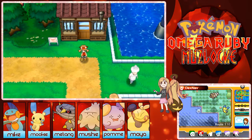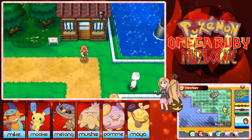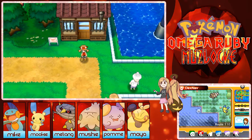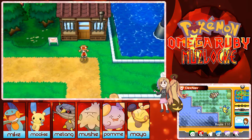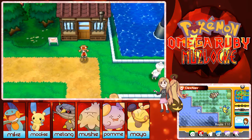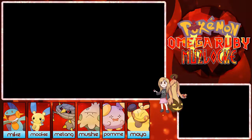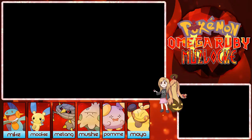Hello guys, this is Marlaine and welcome to a new episode of the Pokemon Omega Ruby Nuzlocke! Today we are still going to do the trick house. Last episode I said I couldn't do the trick house because I don't have a Pokemon with Cut, but actually now I do because my Beldum has evolved into Metang last episode and it can actually learn Cut now — so hooray, we're going to do the trick house!